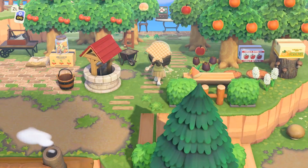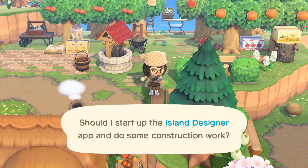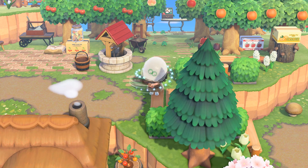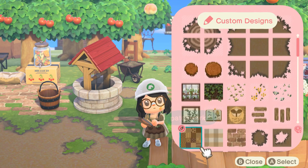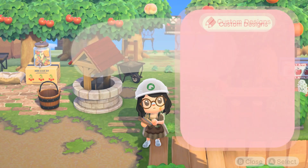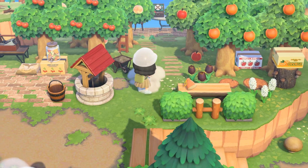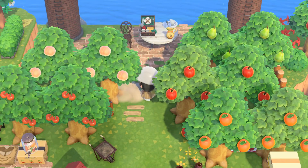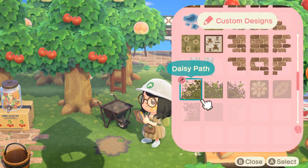I'm obsessed with my orchard and I'm not going to change it, but I think I might replace these stumps with the daisy path. So we'll open up the designer app and the first thing we can do is replace those wooden planks with the daisy path. Let me quickly grab the daisy path - look how pretty it is! So I'm just gonna get rid of these old ones.